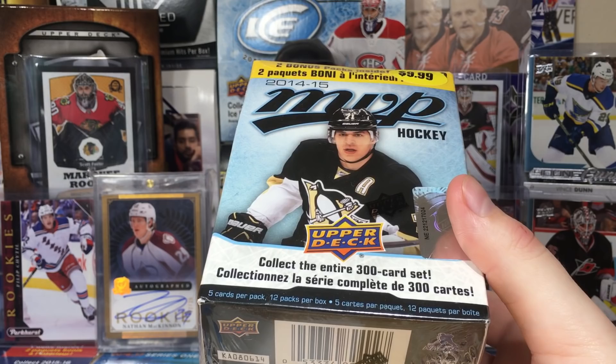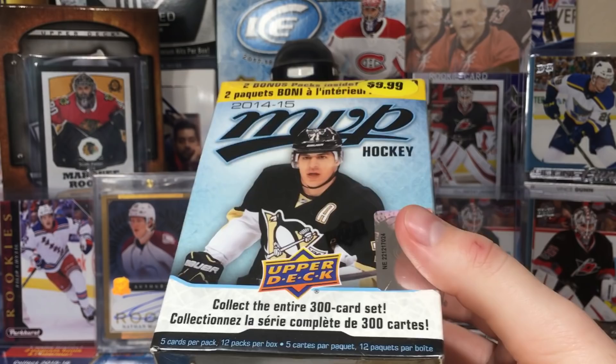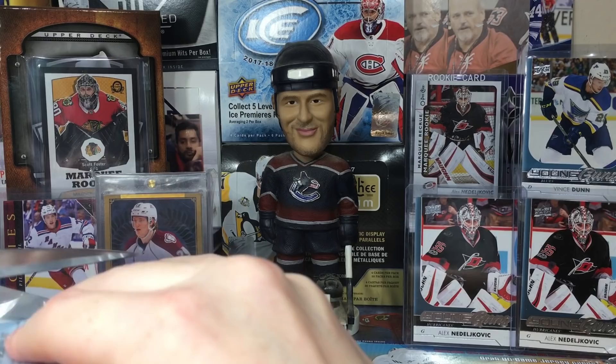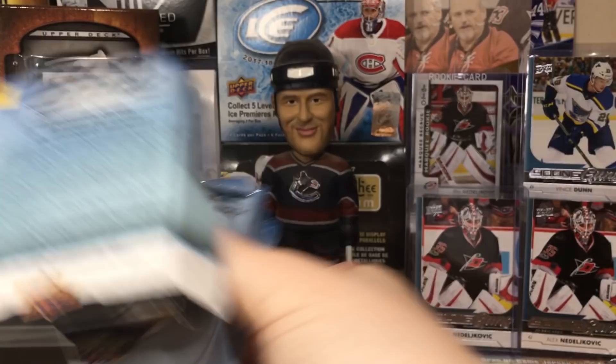I believe 16-17 had 24 packs, 17-18 had 24, and 18-19 had 21 or something. So a bit less here — five cards a pack. Hopefully that means more quality per pack, because there were a lot of base packs in recent MVP retail years. I'm looking for carryover rookies — Kuznetsov and Goudreau are the two I'm looking for, along with some interesting inserts.